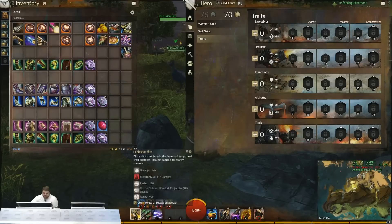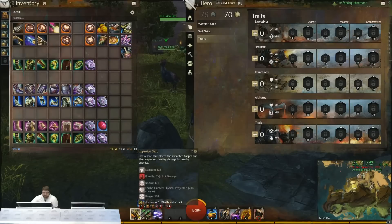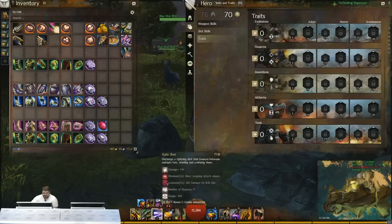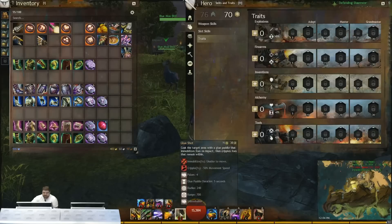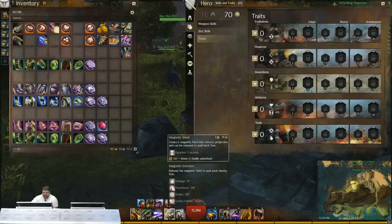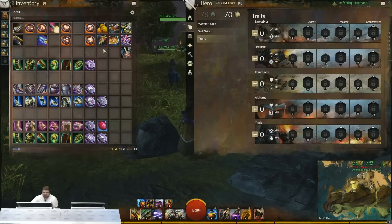The pistol is focused on rapid small shots and has a lot more condition application. You can get quite a bit from confusion, poison, and bleeds through the pistol. You can mix and match with either another pistol to get cripple and burning, or with the shield, which I think is usually my favorite because it comes with another blast finisher.